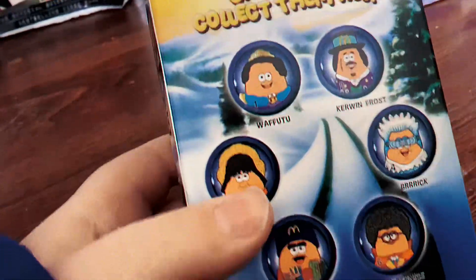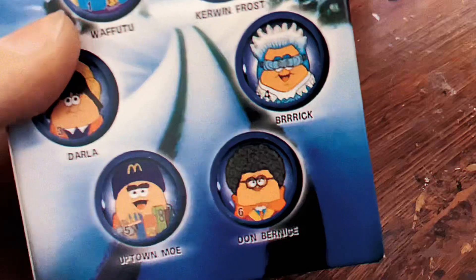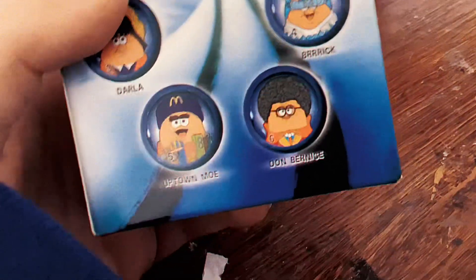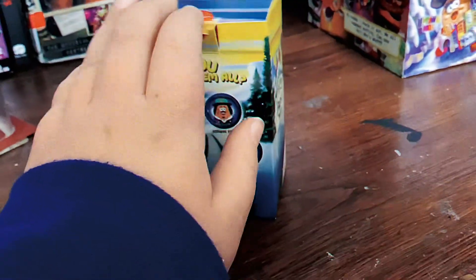So we are going to see what Nugget we get. It looks like the Nuggets you can get are Kieran Frost, Brake, Dawn, Bridget, Uptown Moe, and Darla. So let's open this thing up and see what we get.